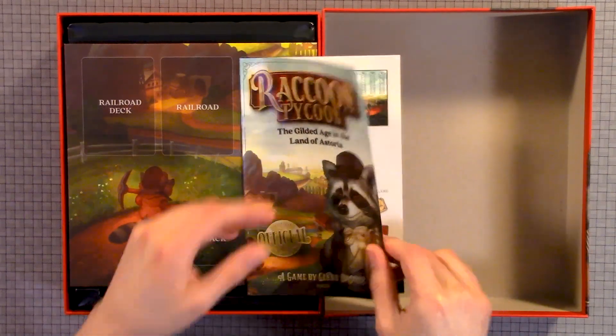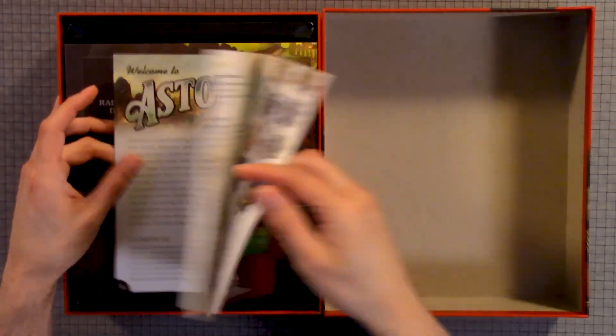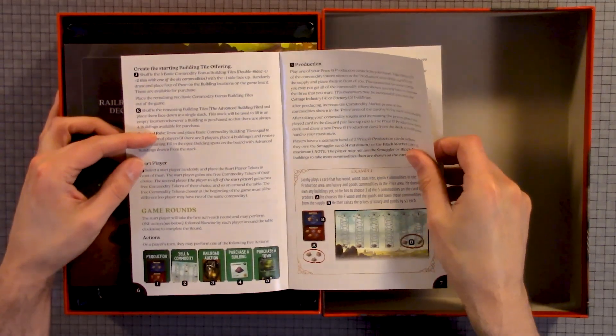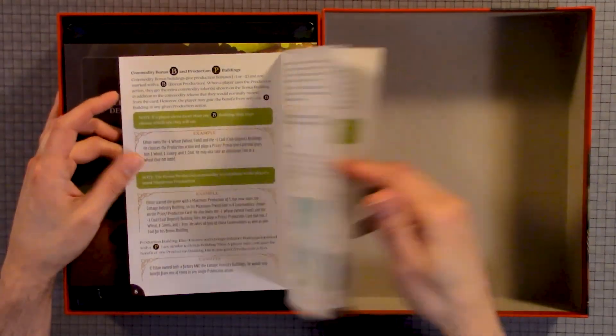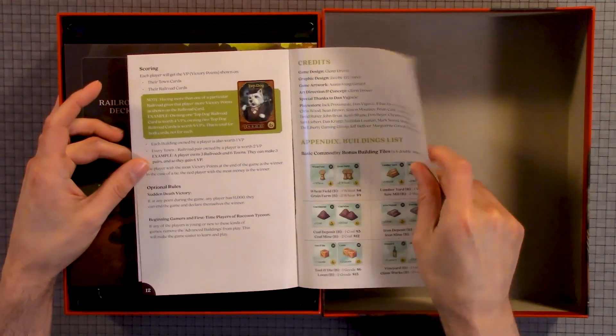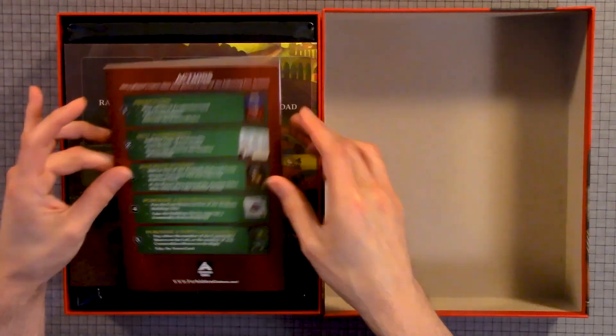Here we have the Guild of Age. So here we have the rulebook — gameplay, content, setup, game rounds, game end, credits, appendix, and actions.